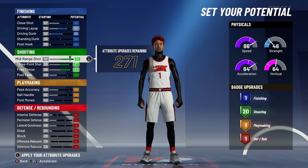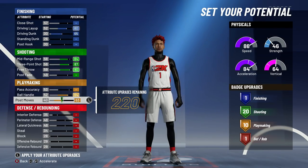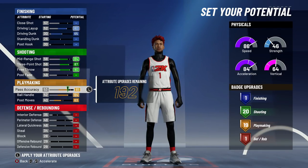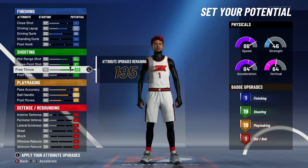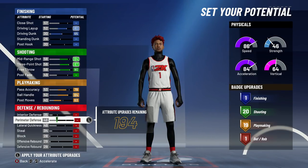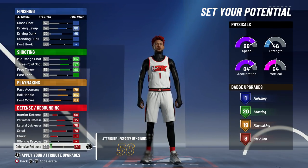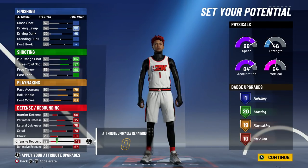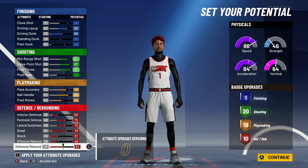For playmaking: max your ball handle, put post moves to 63, and pass accuracy to 79 — that gives you 19 playmaking badges, and lowering any of those drops you to 18. For defense: max everything out. This is one of the best things about this build — you just max all the defensive stats. Offensive rebound only goes to 48 on this pie chart versus a possible 54, but that minor difference is worth getting 10 defensive badges, which is the maximum on this pie chart.